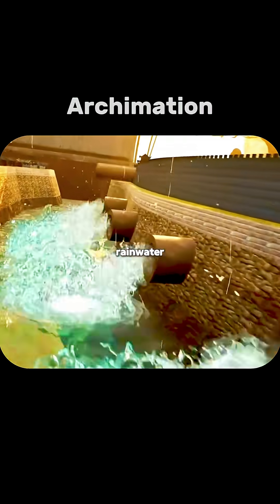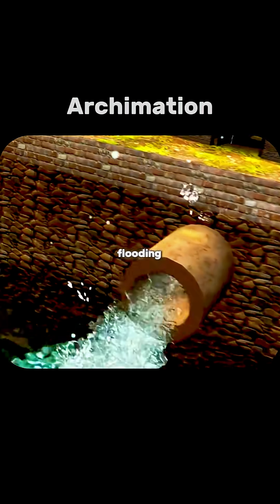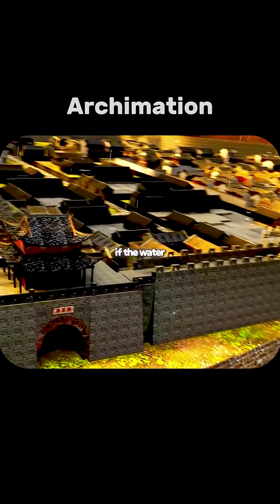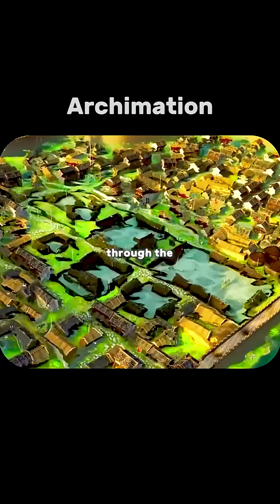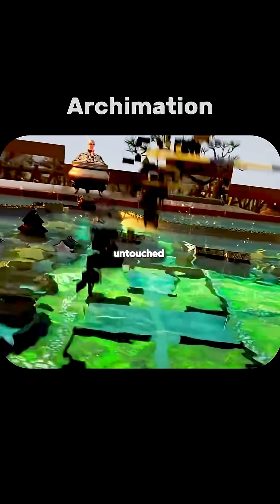If you lay ceramic pipes beneath the city, rainwater can flow away through them, preventing flooding. But in the case of a torrential downpour, if the water level rises above the drainage outlets, the floodwaters instead rush back through the pipes into the city, leaving no buildings untouched.